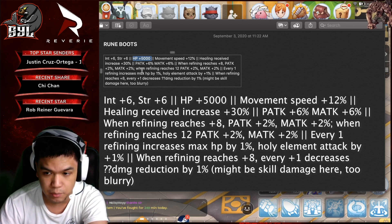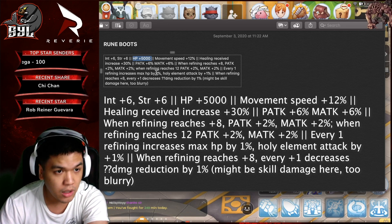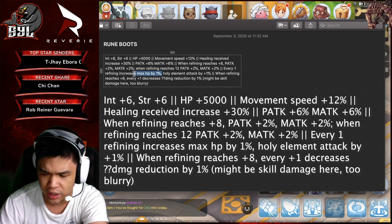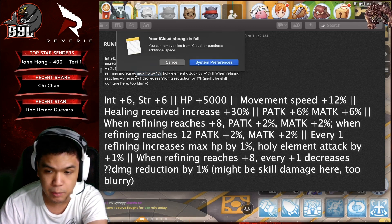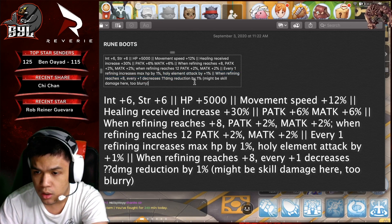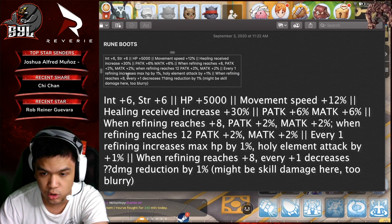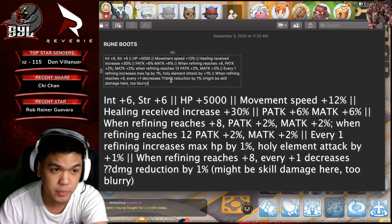The bonus for the Synth version is that each refining will increase your max HP by 1%. So if you have plus 15 Rune Boots, you're going to have plus 15% HP, which is quite nice especially for Royal Guards, Divine Avenger, or tanky DPS classes. Another thing to add is Holy Element Attack plus 1% for each refining. The next part of the translation is too blurry to confirm, but it's possibly damage reduction plus 8%, giving a total of 7% damage reduction.